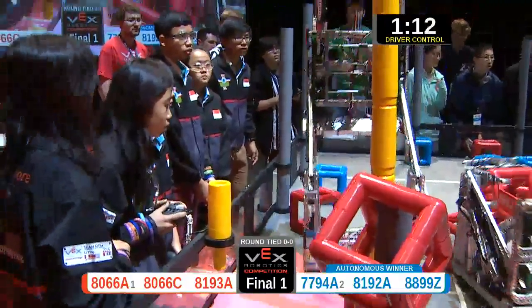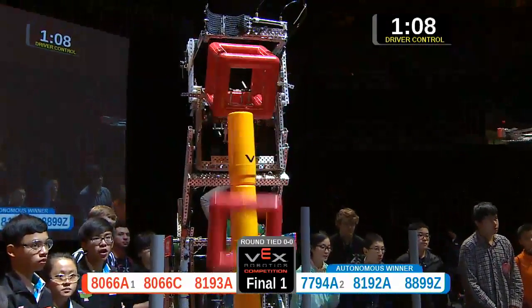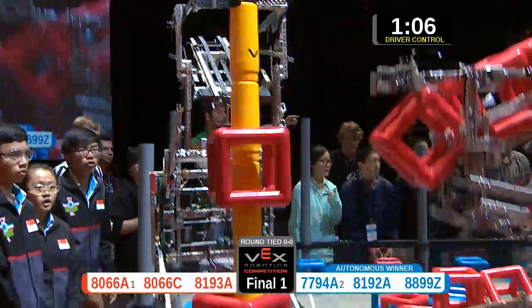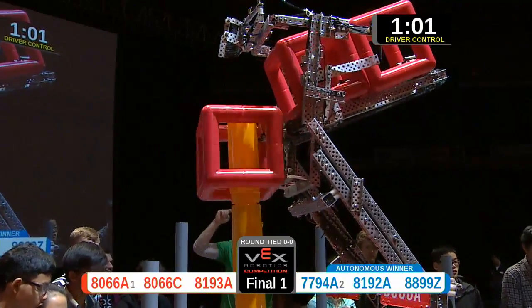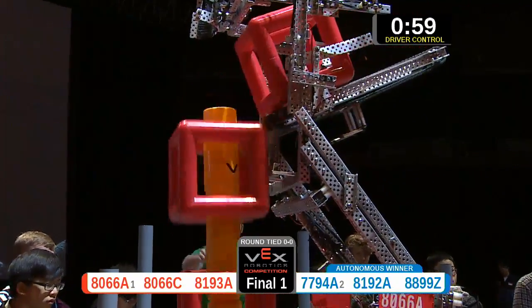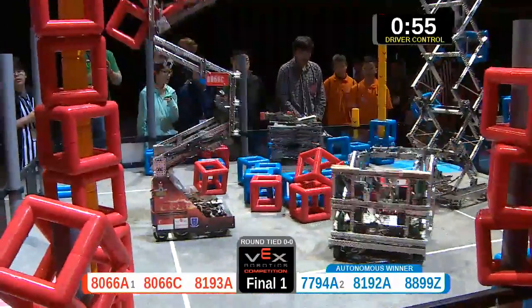Here comes red — they're going up high, holding on to three. They're dropping them: one, two, and three. Blue has the same idea, dropping a second one down towards the base. Here's the red partner going for another three — they drop one, they drop two, they drop three for four points apiece.